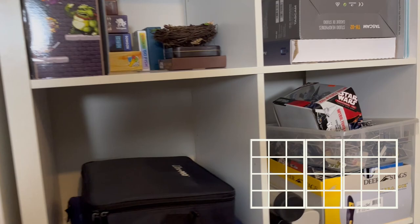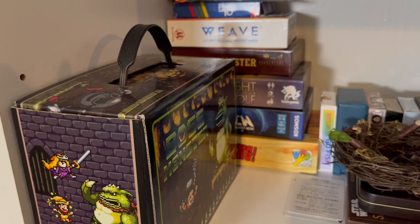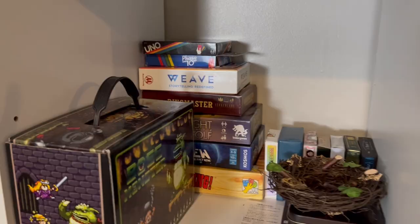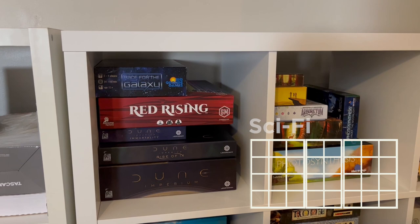And then we have this section right here, which is our playing cards as well as just card games: One Night Wolf, Crew, Bang, Boss Monster, Uno, Phase 10, Weave, and Ringmaster. Then next to this is an old Pirates game, which I think is kind of similar to the Star Wars game — though I could be wrong on that; my husband would have to correct me.